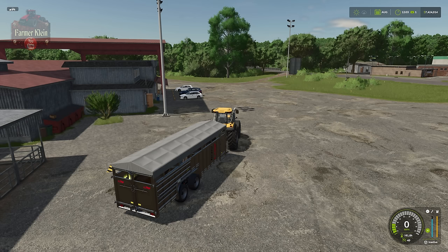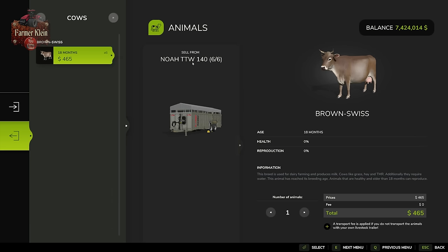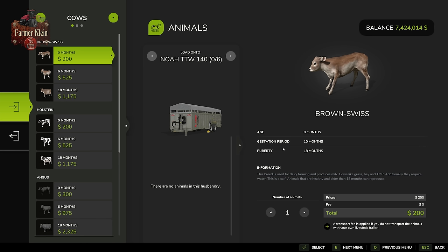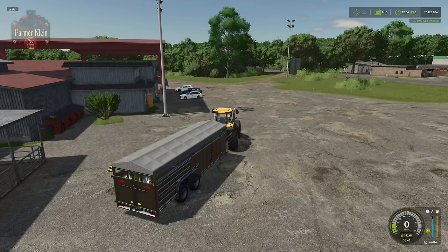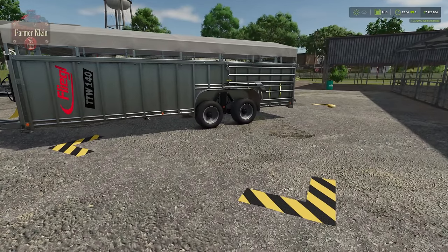Now let's say we've advanced time and want to sell some cattle. We load up our trailer from our animal pen, drive the cows down to the animal dealer, and within the trigger hit R. This time we click the button to sell from the trailer. Do note we are getting significantly less money to sell the same cows we just purchased — buying cows and immediately selling them is not a money-making endeavor. But if you're selling offspring, those cows didn't cost you anything to produce.